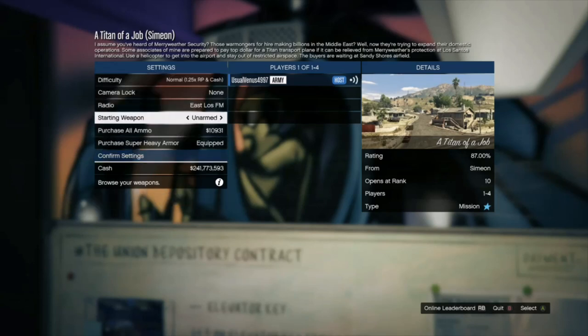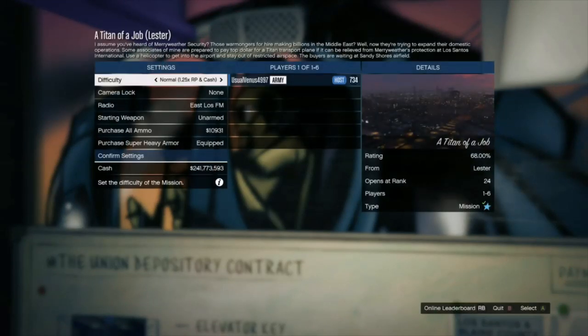Walk your character, then press BA and spam right on the D-pad — keep holding that stick. There you go. Another Titan of a Job mission will automatically pop up — just quit.